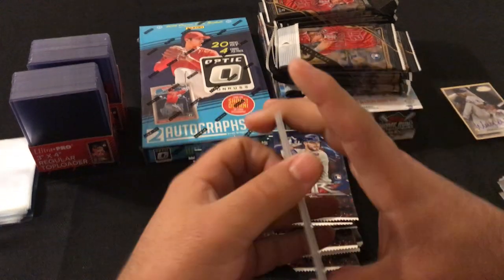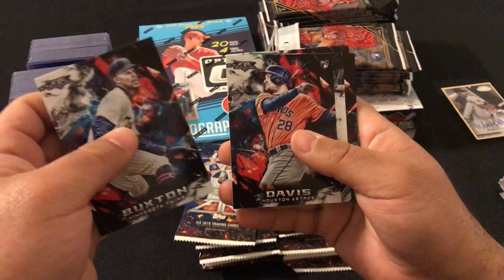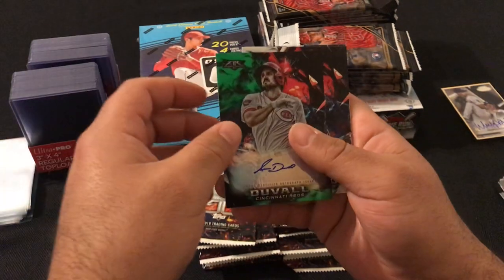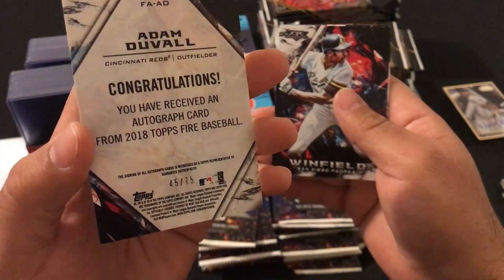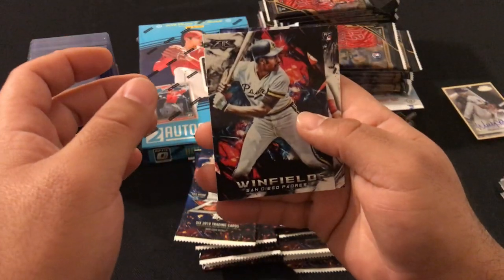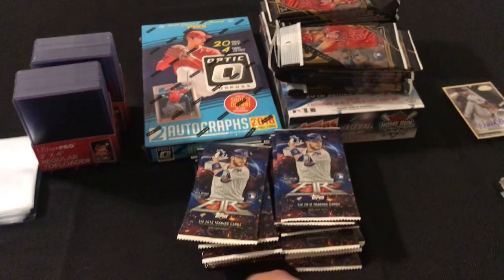This pack: Byron Buxton, JD Davis rookie card, Cody Bellinger, and our autograph is Adam Duvall numbered 45 out of 75. We got Dave Winfield and Harrison Bader rookie card.